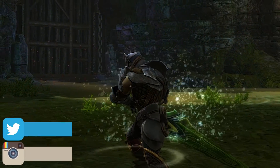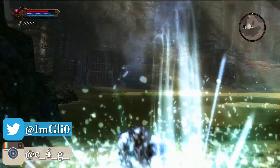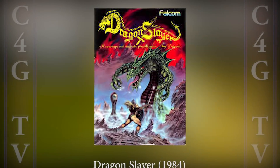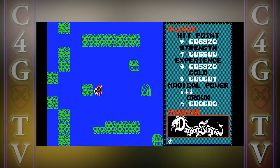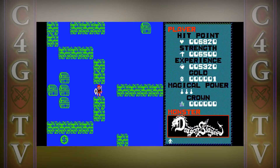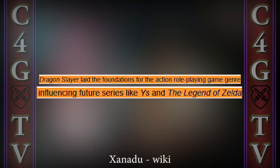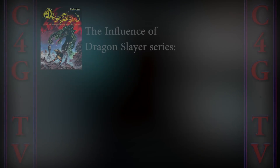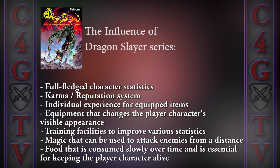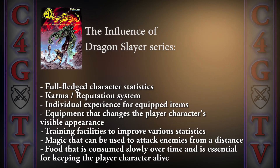If you like RPGs with action combat, you should know that Falcom laid the foundation for the action RPG genre. The Dragon Slayer series, which is basically the predecessor of Ys games, had some revolutionary features that we take for granted in modern action RPGs. Besides real-time action-oriented combat, Dragon Slayer introduced full-fledged character statistics, a karma-reputation system, individual experience for equipped items, and equipment that changes the player character's visible appearance.